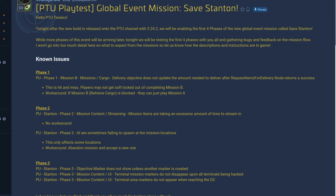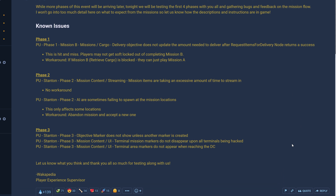Looking at the known issues, we can get some details. Phase 1 has a Mission A and a Mission B. Mission B involves cargo — the delivery objective does not update the amount needed to deliver, and if Mission B's retrieve cargo is blocked, players can just play Mission A. So Phase 1 involves some kind of cargo transfer: retrieving cargo and delivering cargo.